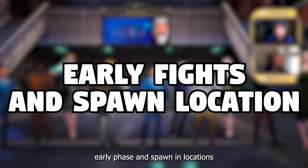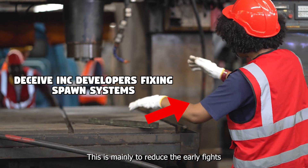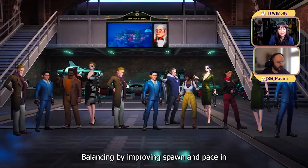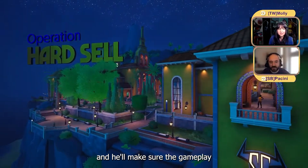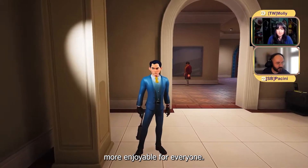Early fights and spawning locations. The developers are working to improve the spawning system for agents, mainly to reduce early fights and provide better spawn balancing. By improving spawn and pacing, players will have a better chance at a fair start to the game, making gameplay more balanced and more enjoyable for everyone.